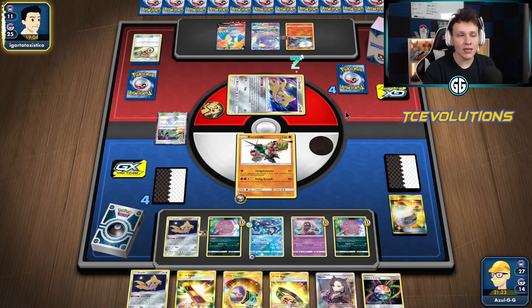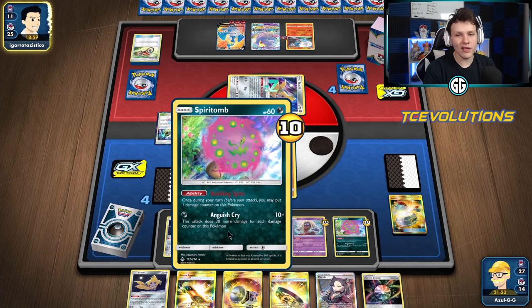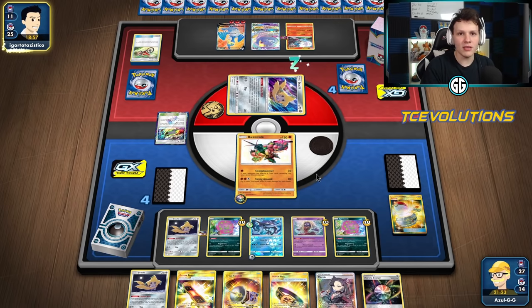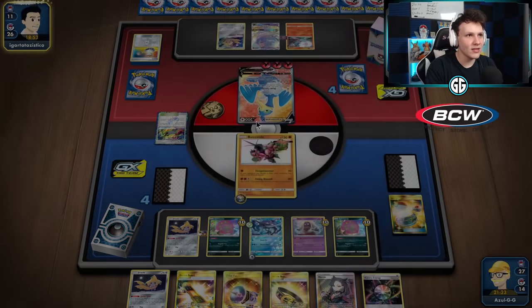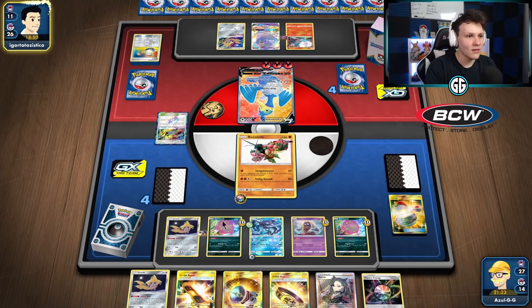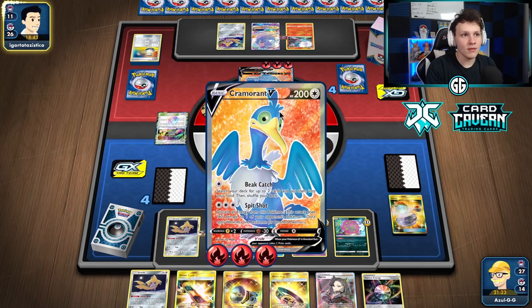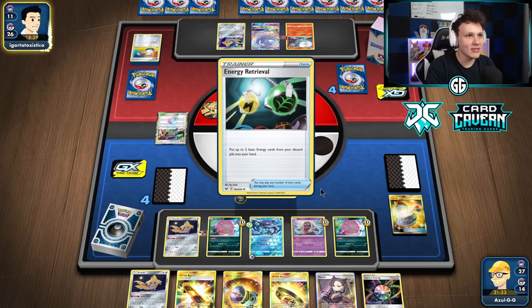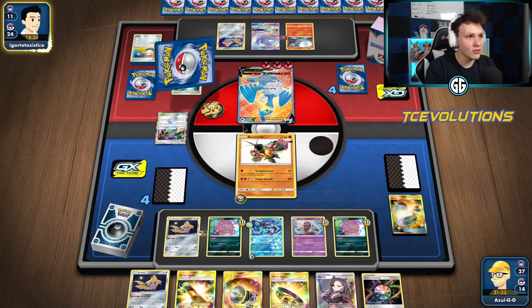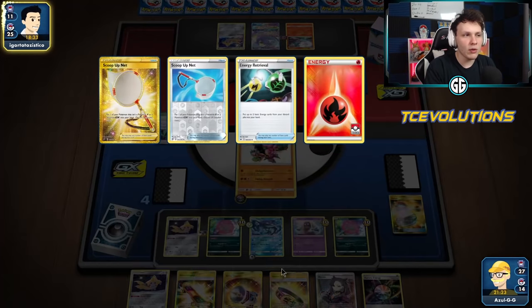They use a Heat Factory and Acrobike — just getting through their deck. There's Beedrillect — not going to make a difference. Here comes Cramorant with that Spit Shot — what are they going to get? I can't imagine they go for anything besides Spirit Tomb. They haven't used Heat Factory yet I think. Maybe Energy Retrieval — I guess they want basic energy in the deck just in case I Marnie them.